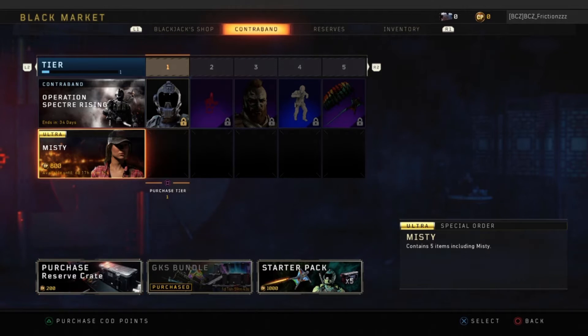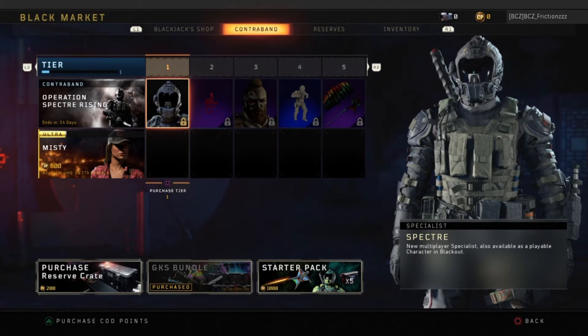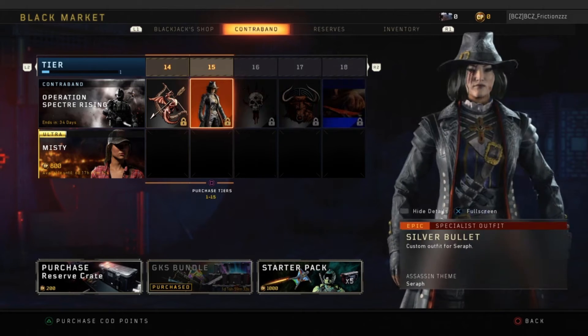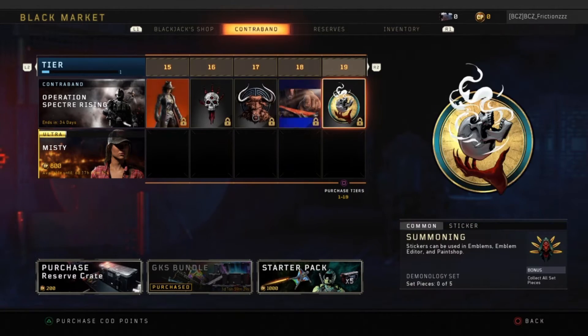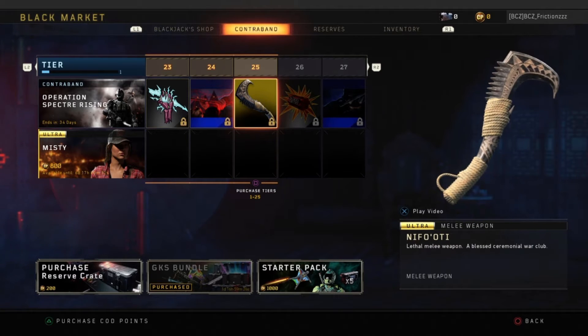They also have Misty as a playable Blackout character, but she's not loading on my screen anyway. This Blackout pass for some reason only features 50 tiers this time, so I'm only gonna show some of the nicer things - the outfits and other cool stuff they added.